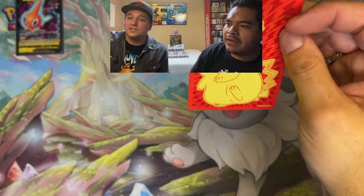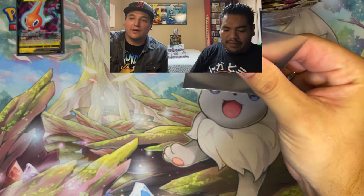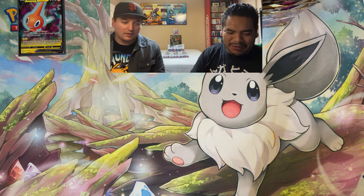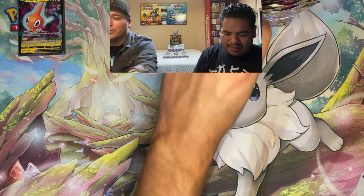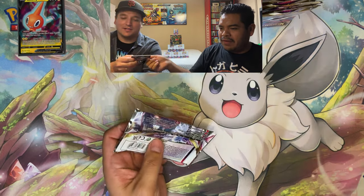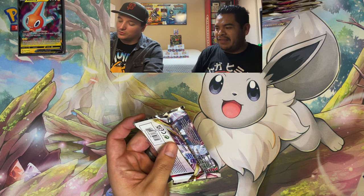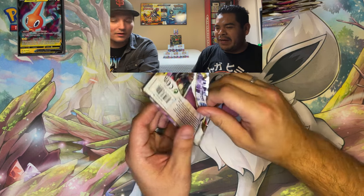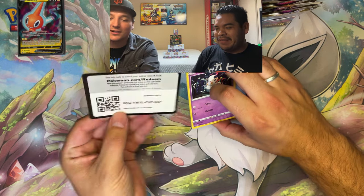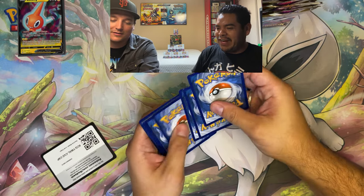Some Pokemon can interact in the lost zone. These Pikachu sleeves are honestly the best — they don't have that matte finish, they're totally clear. Well, they do look a bit foggy which isn't ideal. We haven't pulled any trainer galleries yet. We pulled a Pikachu out of this pack — how many are we going to open? The whole box.